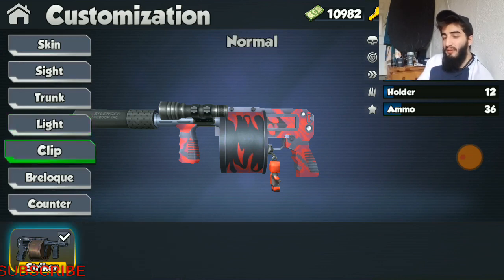Moving over to clips — this weapon doesn't have any clips. Since it already has a massive drum of 12 rounds and a fast fire rate of 3.3 rounds a second, you don't really need an extended or fast clip. It is good the way it is. If it had an extended clip, it would probably be way too overpowered, and Kaboom Creators did an amazing job of not giving it one.